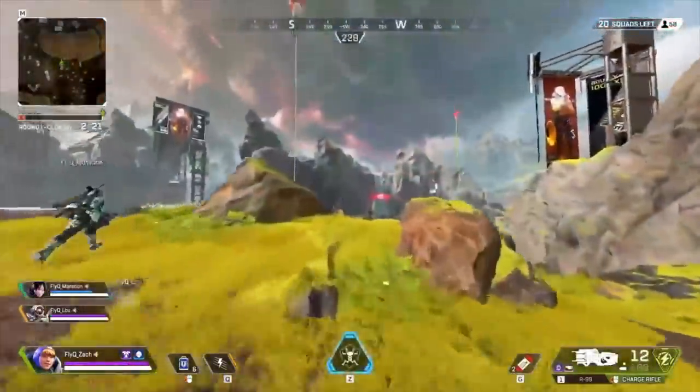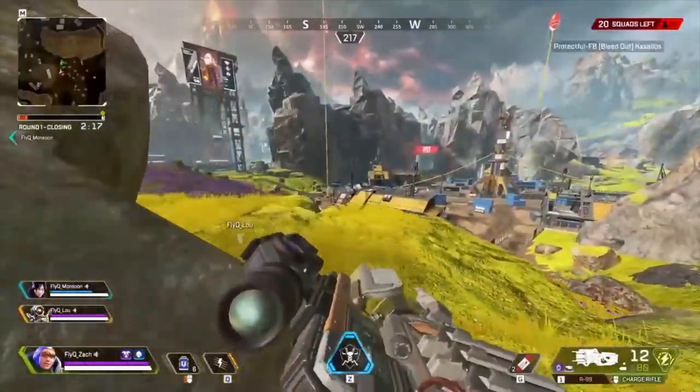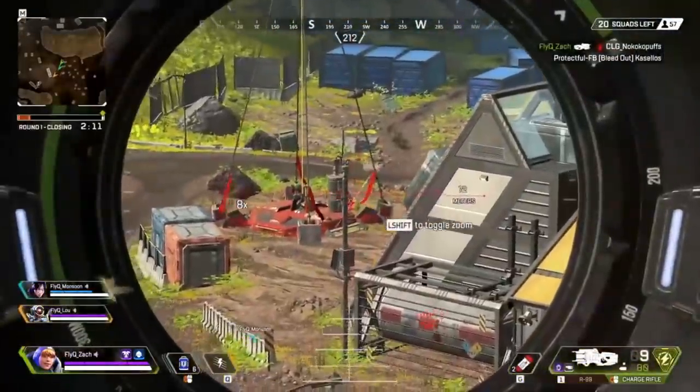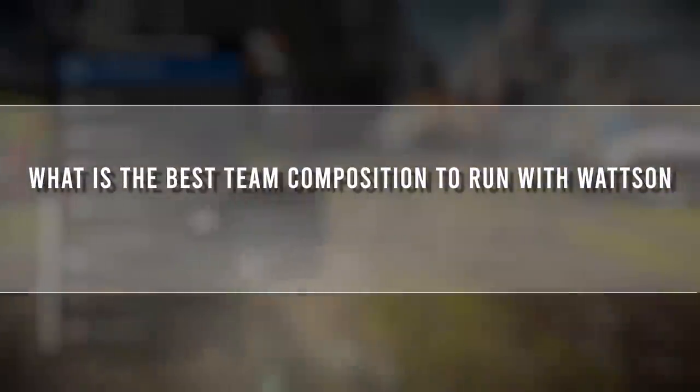What are my favorite rotations? Any rotation where I'm not putting myself in harm's way — seeing that I have no mobility, some of these rotations just punish you every single time. So anything where you can just stay alive without dying. What is the best team composition to run with Watson on your team, and what characters counter her abilities the most?